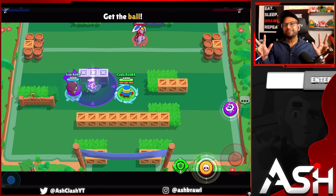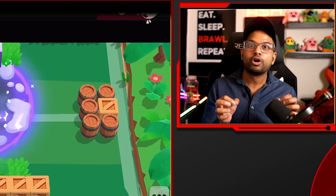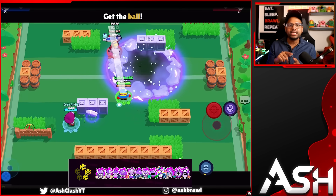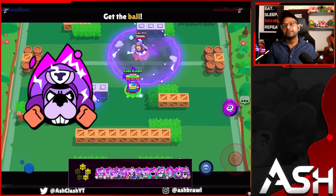Now let's move on to the three-star hypercharges — much better hypercharges that offer great value. The only problem is that they're not very strong in the current meta. We have Bull, Colt, Bro, Jackie, Maisie, BB, Rosa, Spike, Hyper, Tick, and the two newest hypercharges for Ruffs and Otis.